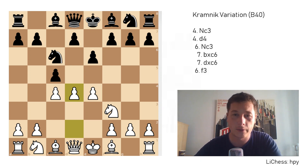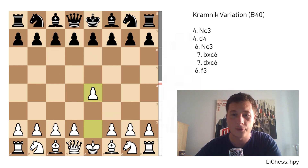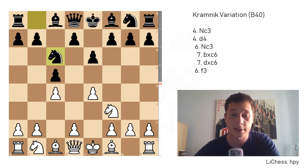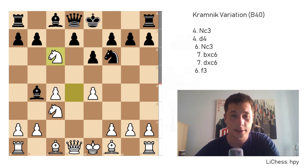Now let's go over one of Vladimir Kramnik's games. E4 by Vladimir Kramnik, his opponent is Garry Kasparov, played in 1994. Kasparov was rated 2805, Kramnik was 2710, so Kasparov was about 100 points higher rated, playing with the black pieces. C5, Nf3, E6, C4, Nc6, and Kramnik plays D4. We have cxd4, Nxd4, Nf6, Nc3, and Bb4, as I said.